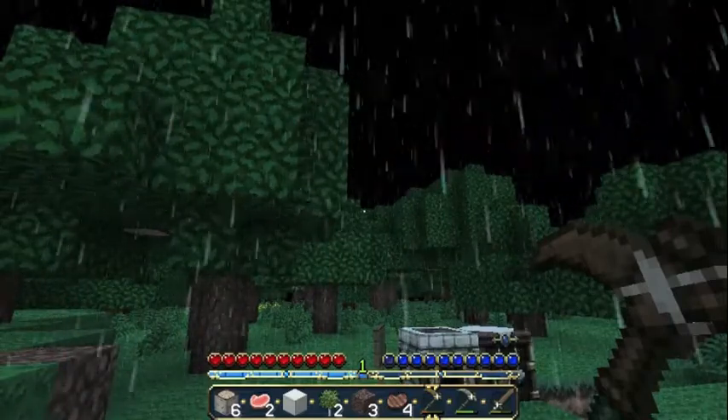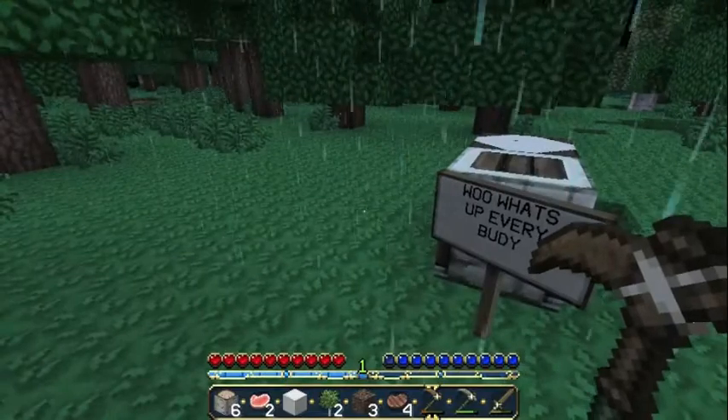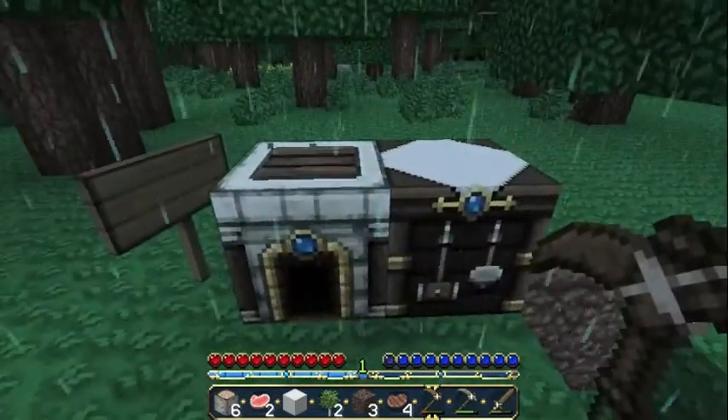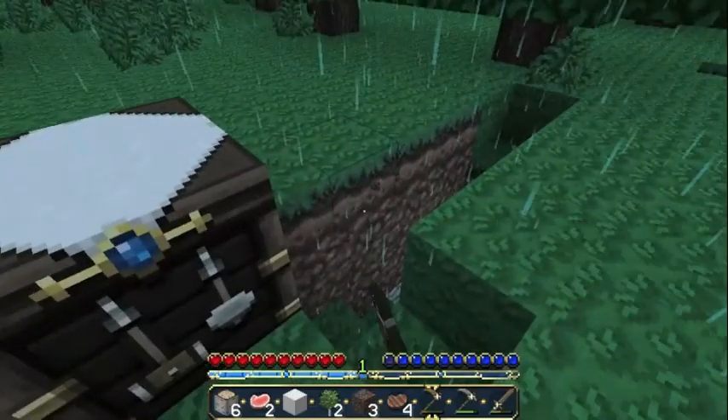For today's agenda for our survival, we have, of course, our basic setup, our little good luck sign. This is our basic little survival equipment here. You can see my inventory from where we last left off, and my little cave system.